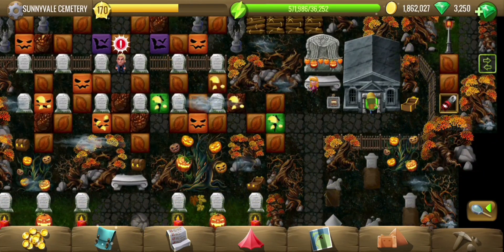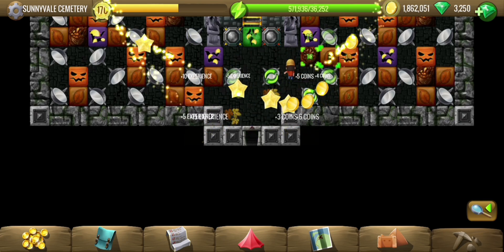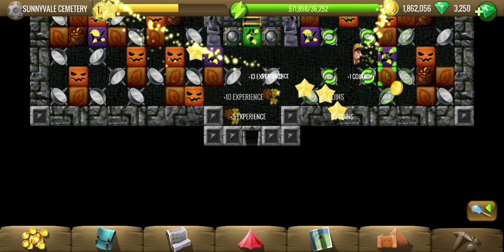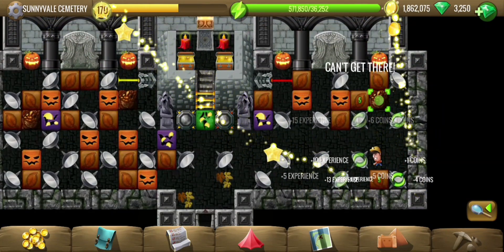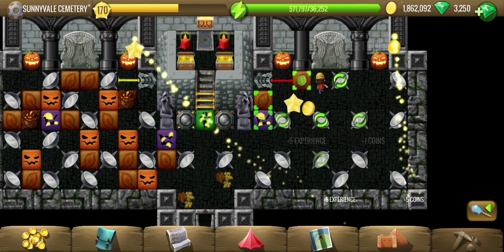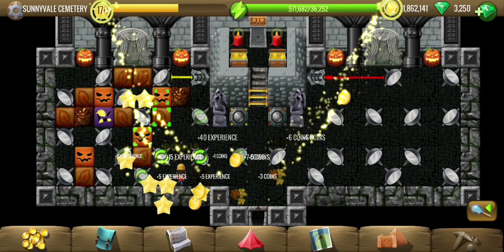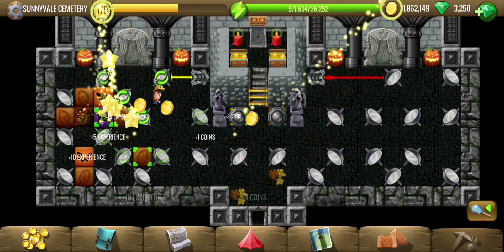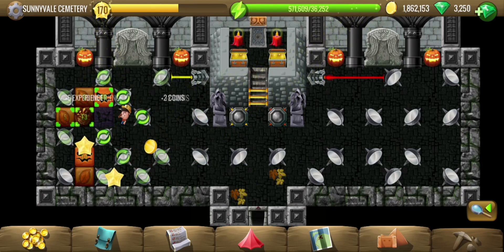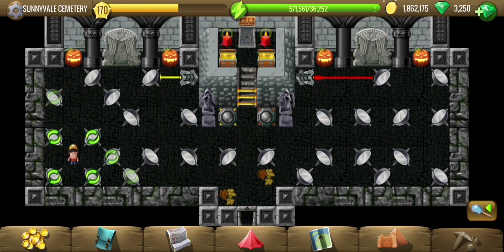Before we proceed to talk to Pike, let's do the treasure part. This is a much more interesting one as opposed to the first one, which was simply turning off a wall when getting the treasure.